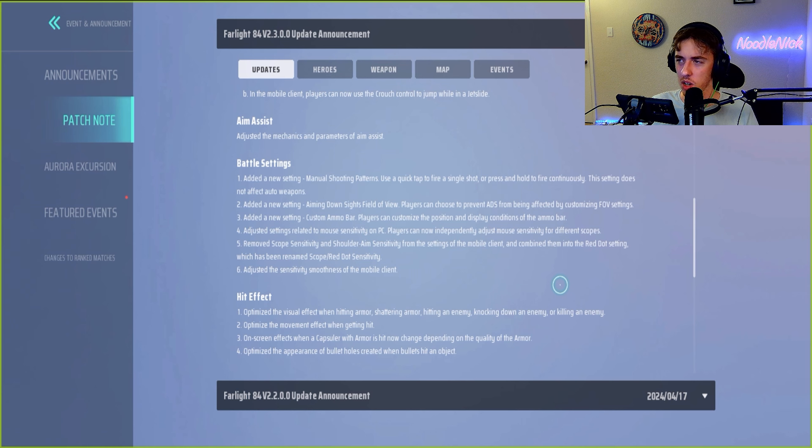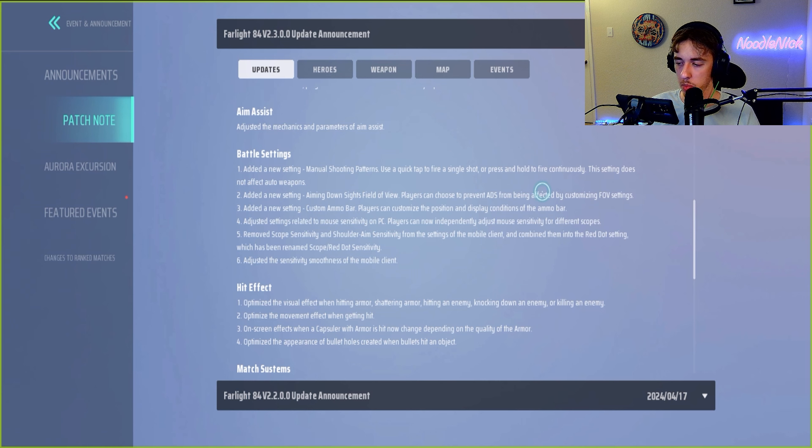Jumping repeatedly will result in lower jump height afterwards — I tested this and spam jumping results in tiny little bunny hops. That's kind of nice because a lot of people in this game jump spam. Players will be temporarily unable to take actions when falling from great heights — I'm not sure if that means you pause on landing or can't throw grenades while falling. You can now use crouch control to exit a zip line and descend, and on mobile, crouch control lets you jump on a jet slide. They adjusted the mechanics and parameters of aim assist. Manual shooting patterns use a quick tap for a single shot or press and hold to fire continuously — this setting does not affect auto weapons.